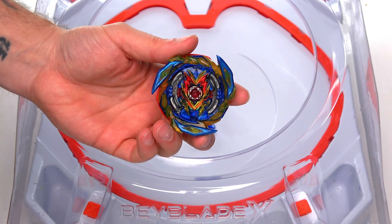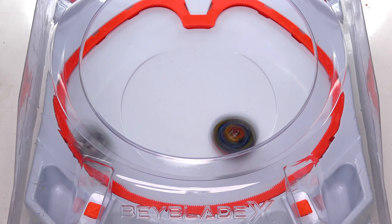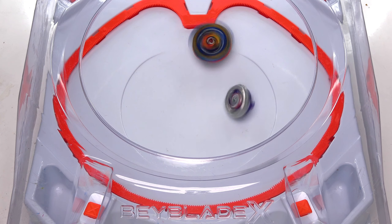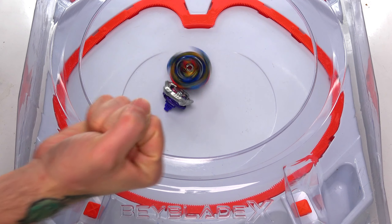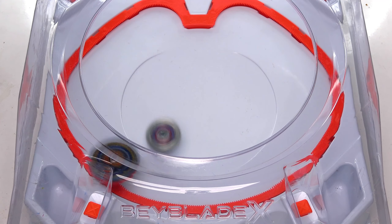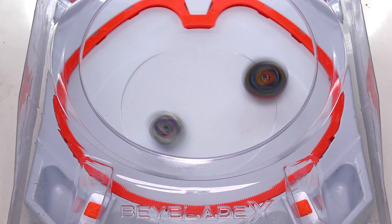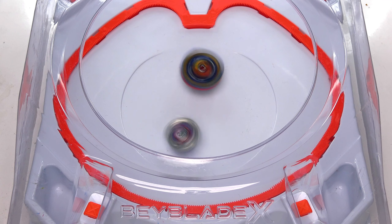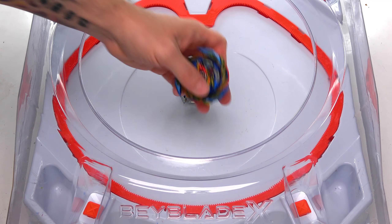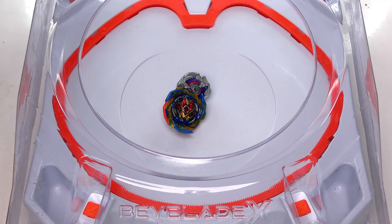Brave Valkyrie is next — three, two, one, let it rip! Two Beyblades going absolutely berserk around the stadium, but Brave Valkyrie seems like it's just too strong. Yes — one-nil! Three, two, one, let it rip! Can we make it two-nil and finally beat Shark Edge? That was super close, but we finally have a winner — it is Brave Valkyrie! This one never lets us down.